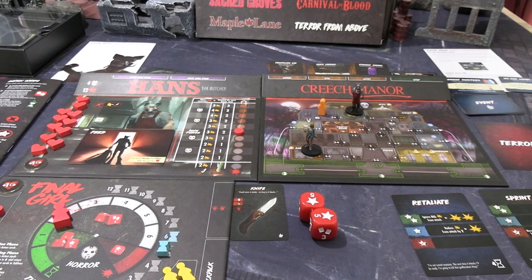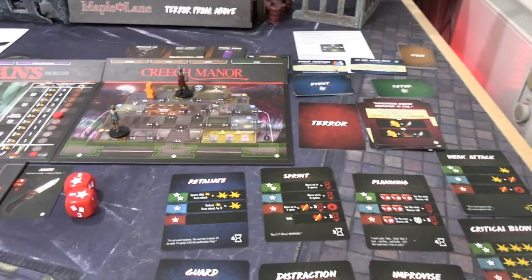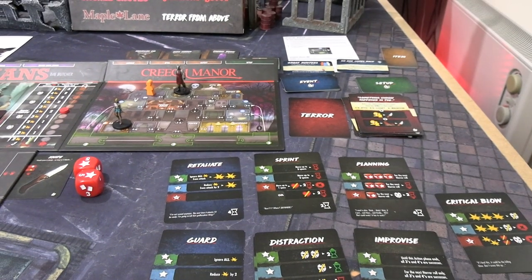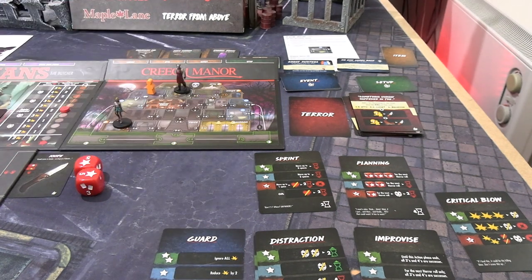So we're ending the turn with four time to spend. These free cards come back in hand — we've got seven in hand with four left to spend. I'm taking the retaliate for all four, and that's my turn. We're going to see the finale after this next tarot card.